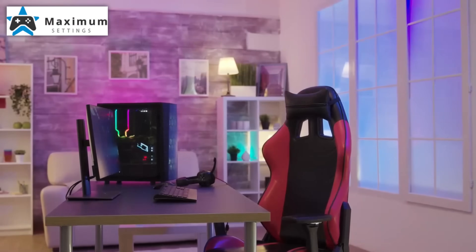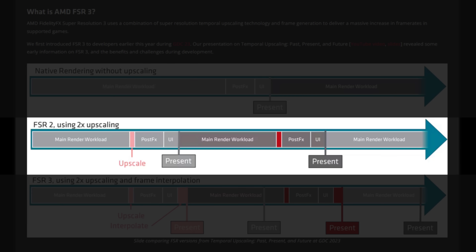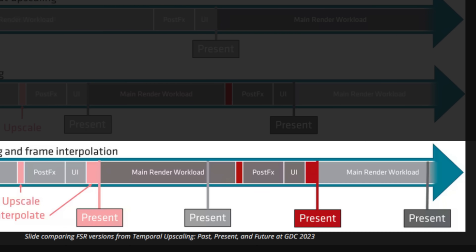Let's understand how FSR3 frame generation works. Without upscaling, you have the main render workload, then post FX, UI, and then the frame is done. With FSR2 upscaling, you have the main render, and before the post FX and UI you have the upscaling that creates the frame. With FSR3 frame generation, you have the main render workload, the FSR3 upscaling, then post FX and UI, and you have the generated frame where the previous real frame should be, while that same real frame comes in between the creation of the next one. The generated frame replaces the real frame produced, and that real frame only appears in the middle of the next frame's production.